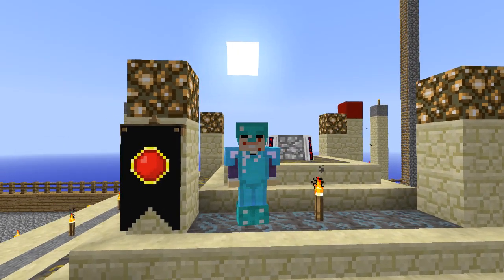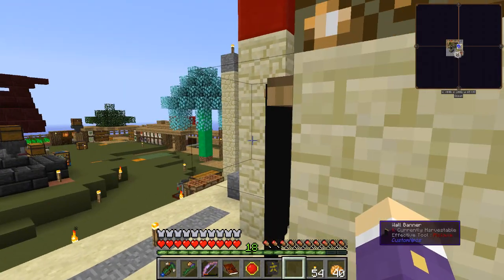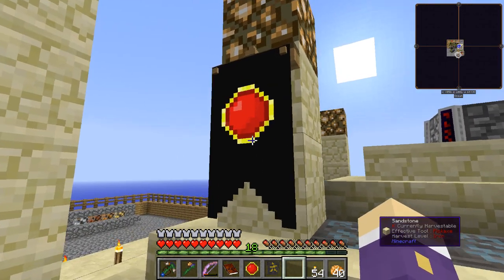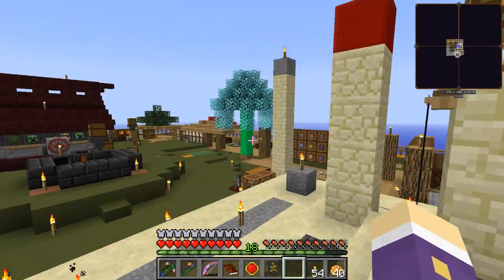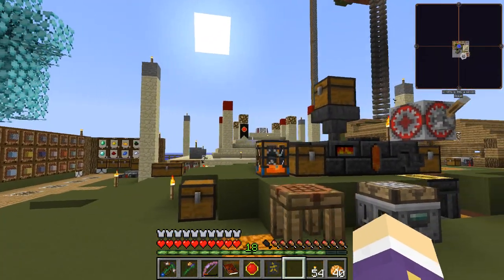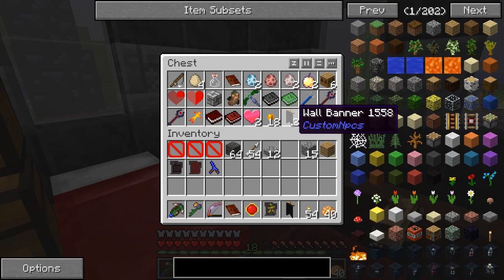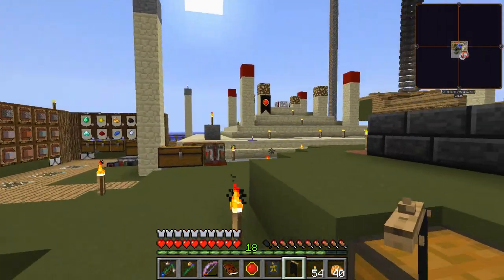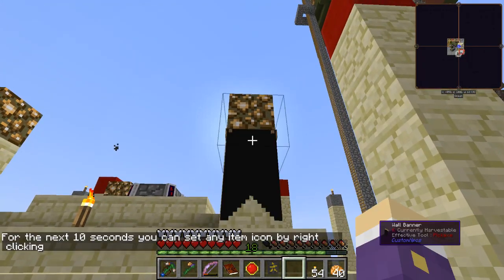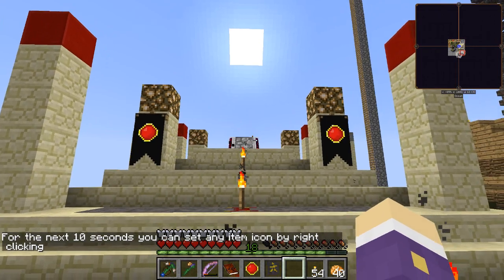Welcome back to another episode of Agrarian Skies 2! You saw banners in my intro - I got them through questing. Jaded Cat put in a few banners as a quest item. I checked how they looked and they're a bit bulky, but I like them. I got four altogether and thought the blood magic altar needs some banners to liven it up. They're black banners, but you get 10 seconds to place an icon - and there it is: blood magic altar.